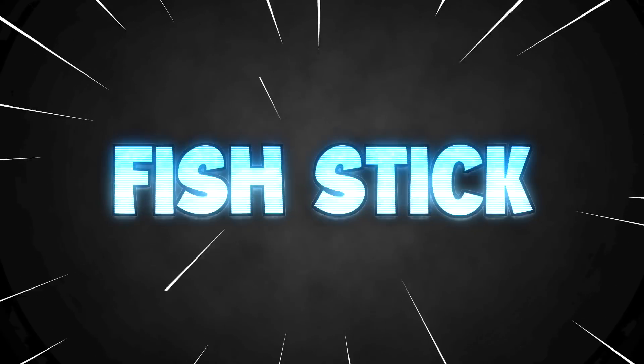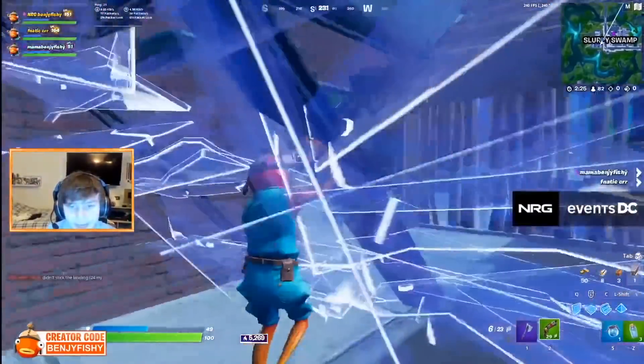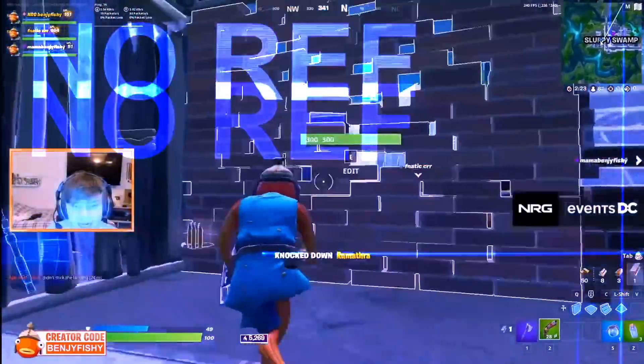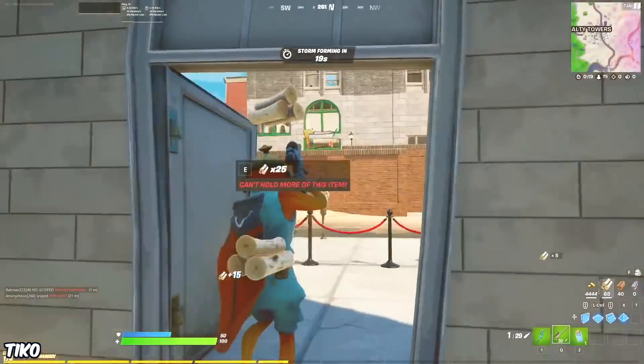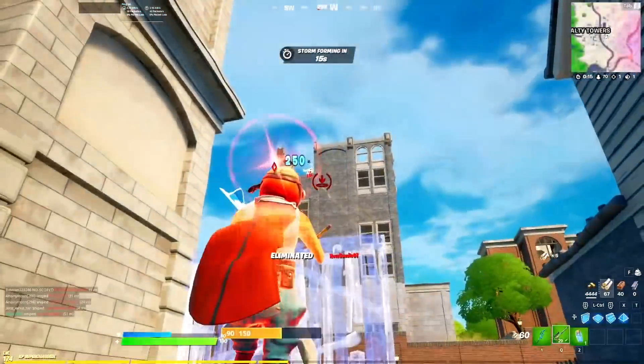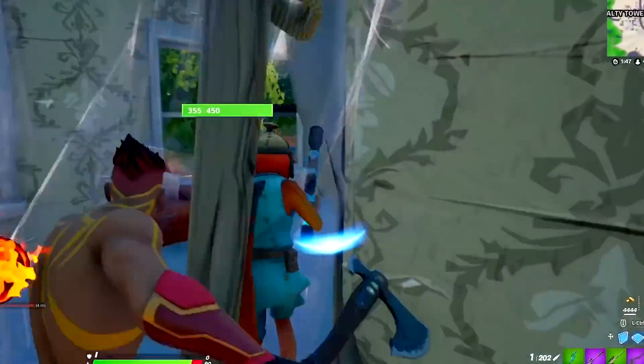F: Fish Stick. It's not as sweaty as it used to be when it was Benji Fishy's main skin and he stopped using it, but it isn't the worst out there either. Although it is more of a meme skin now since it is Tico's skin, and they just use it to have fun and joke around with it because of the way it looks. Out of all the Fish Stick styles, I do think the World Cup or default styles look the best.